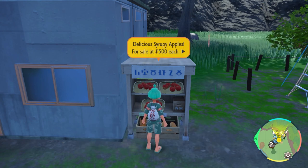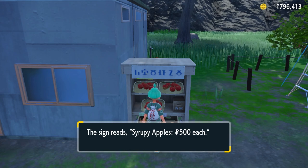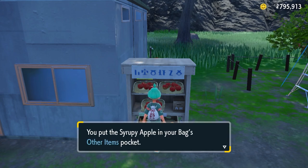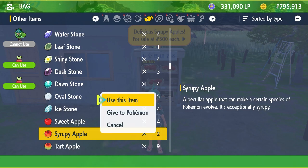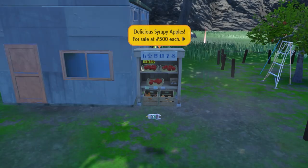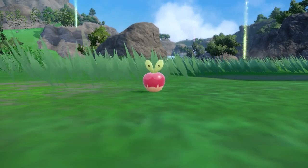Once you approach this stall, you'll be able to pick up the Syrup Apple for $500. The Syrup Apple is the item that you need, and it's exclusively available from this location in Kitakami. Once you've bought it, you can just give it to your Applin and it will evolve. As you can see here, the regular Applin does evolve with the Syrup Apple into Diplin.